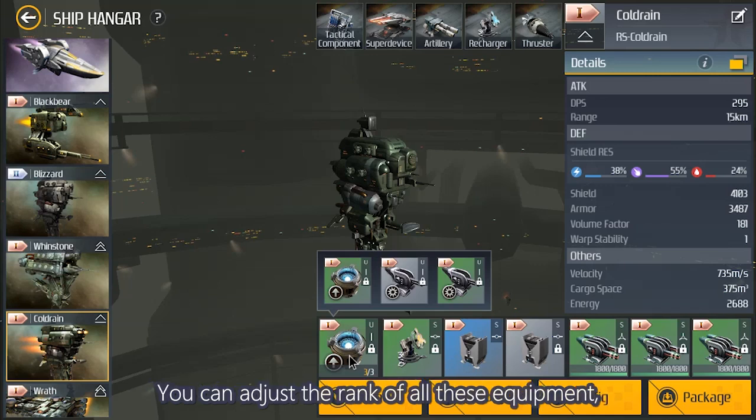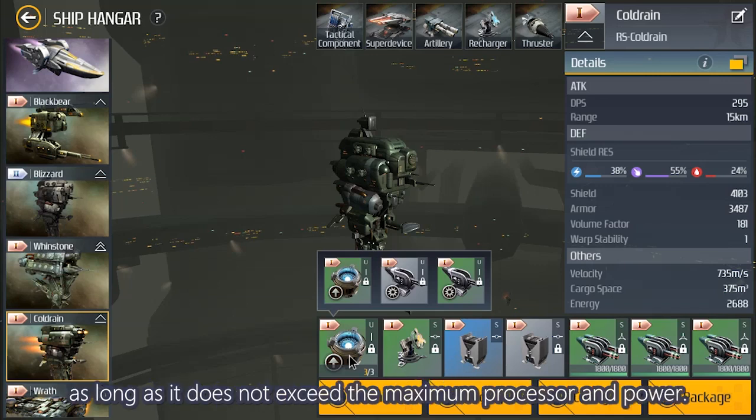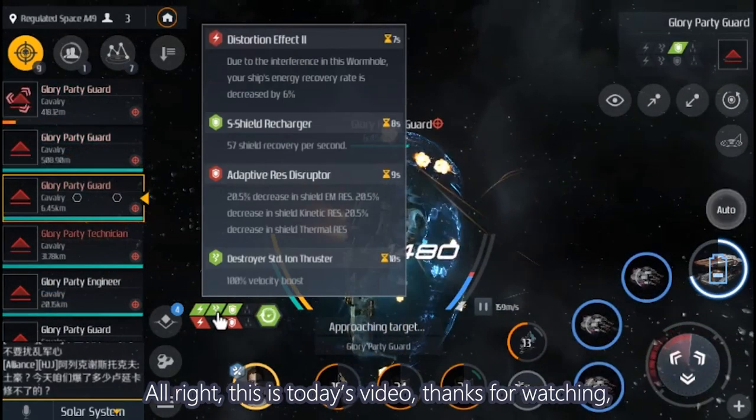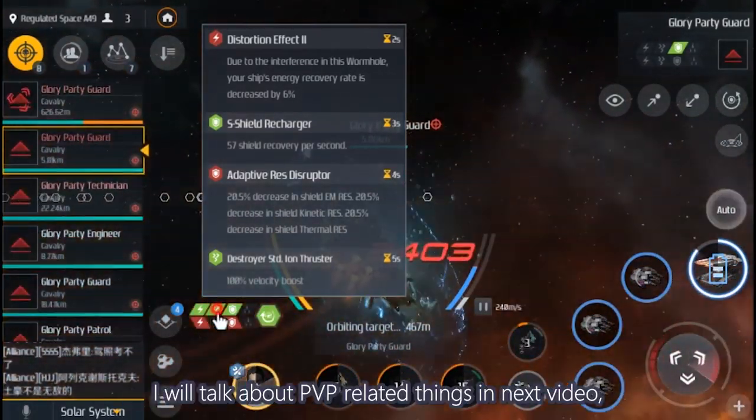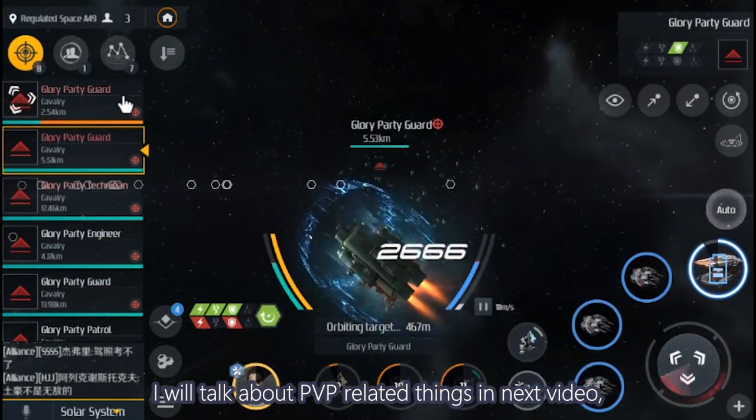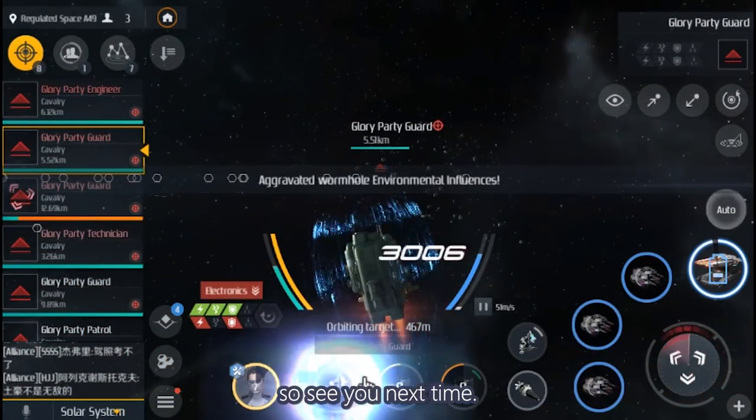So this is my recommended configuration for wormholes. You can adjust the rank of all equipment as long as it does not exceed the maximum processor and power. Alright, that's today's video. Thanks for watching. If it helps you, please like and subscribe. I will talk about PvP-related things in the next video, so see you next time.